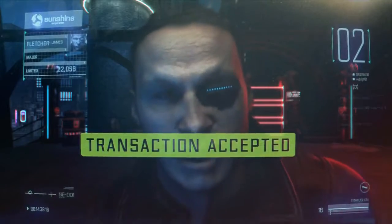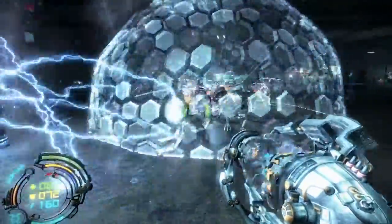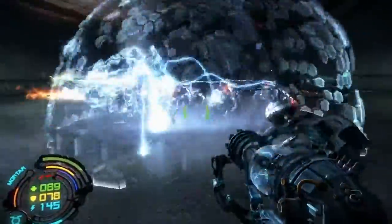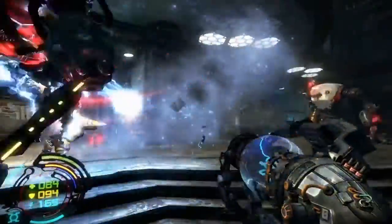Nano Transaction Accepted. Stasis Grenade Attachment. If you need a moment to catch your breath, the Stasis Grenade should be your weapon of choice — it will let your fighter maintain position with the enemies while you take a breath.